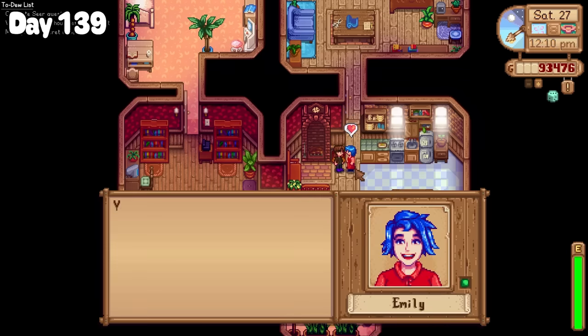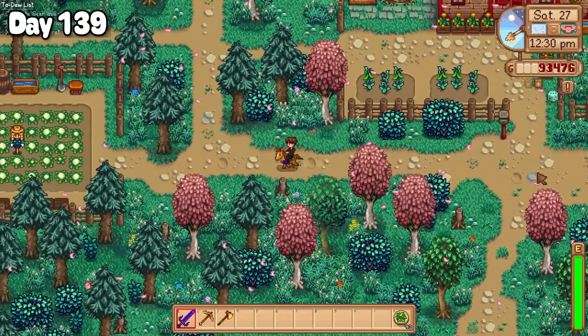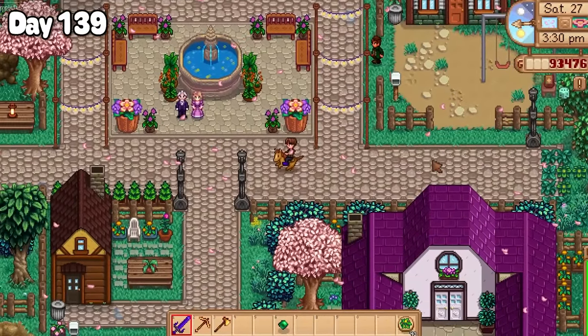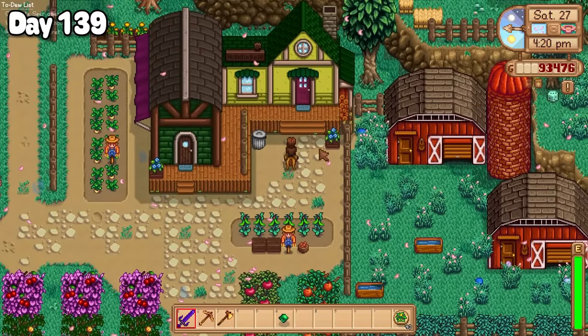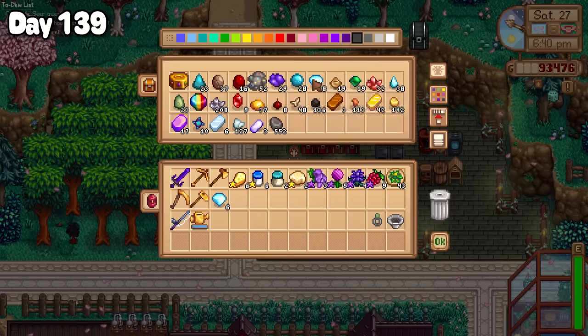Eventually Emily came out and I could give her some wool for her birthday. I wasn't finished giving out gifts quite yet though — Magnus received his 40th purple mushroom, and I went looking for Lizzy to hand her another emerald. But as for where she was, it took me an embarrassingly long time to find her. Turns out she was just chilling out at Marnie's. To finish my day I got everything prepared for another market day tomorrow.